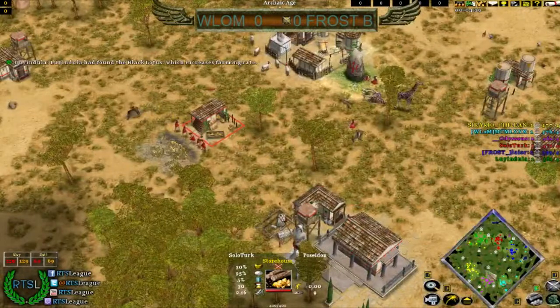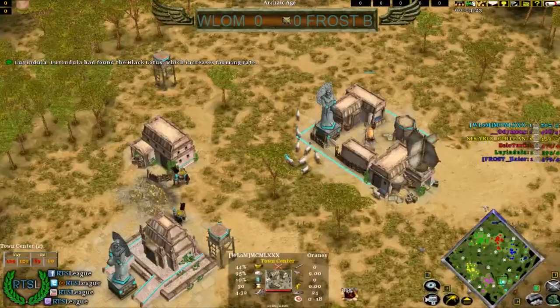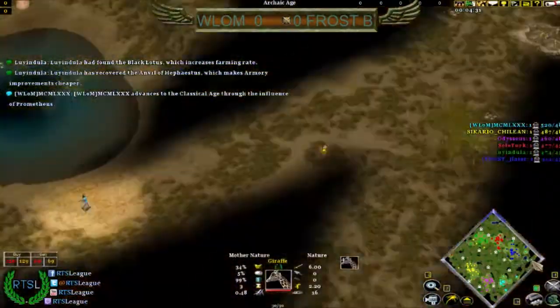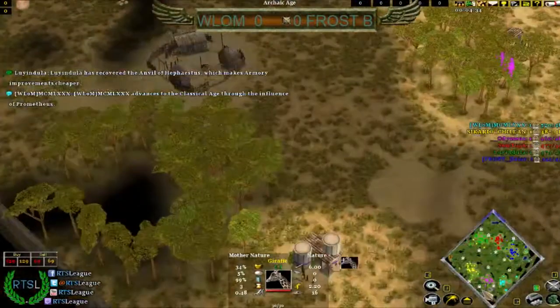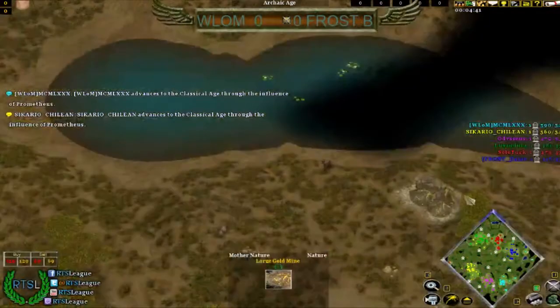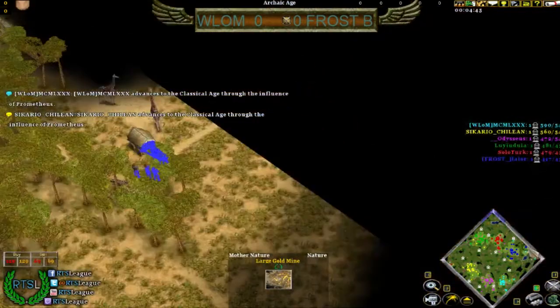MCM — it's 1950, 1980. Hey, there you go boys, I think that's right. As you can see, the map is completely scouted and we have some nice back gold mines here for both sides. I would say more for WOM than Frost B, but yeah — still, I'm guessing they're gonna need it.